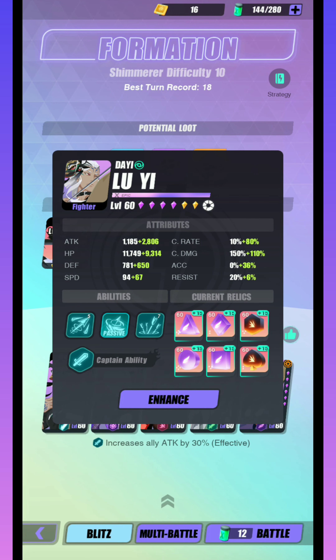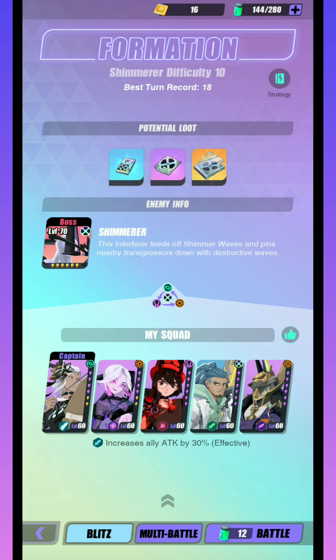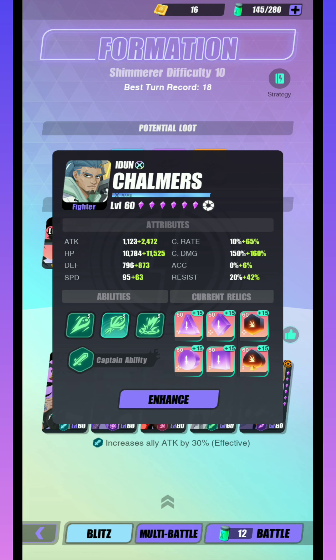And this is the last build — Shimmerer. This one actually requires a lot of timing, and you'll notice that by the lineup. It is really dependent on a certain number of things. You can beat this boss really easily, but if you want to do it really fast, you have to have the right turn order. A lot of these Espers can be replaced — we just really want damage-heavy Espers.